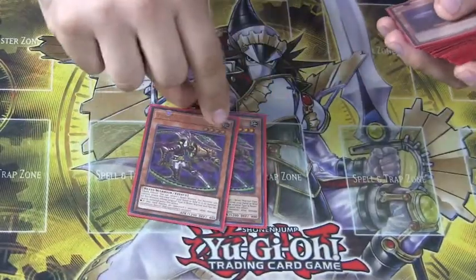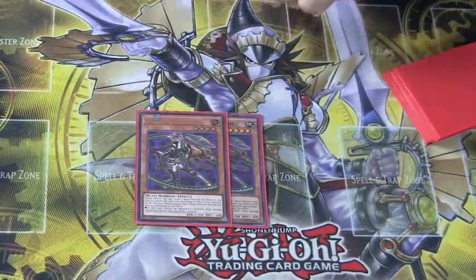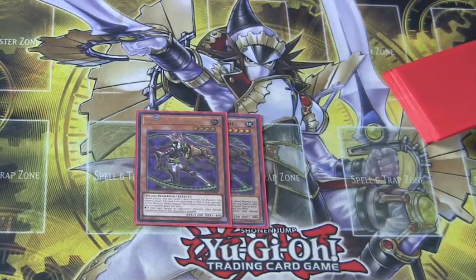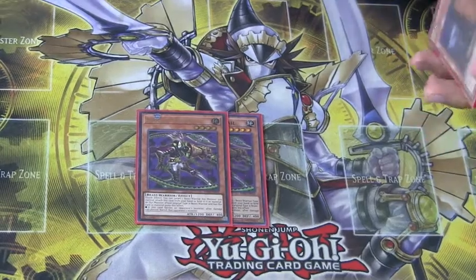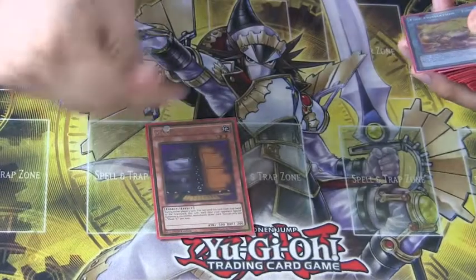Next I run two Zoodiac Whiptail. Since Zoodiac is not nearly as prevalent, this can be equipped to any Beast Warrior Xyz monster — so you can equip it to your Tiger King, Cardinal, or Lion Emperor. It's a nice little surprise I hope to catch a few people off guard with. I run Maxx C to round up our monsters.